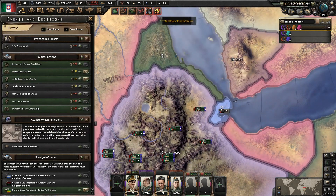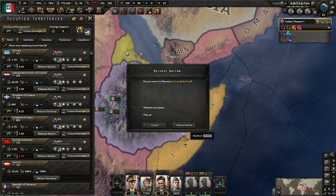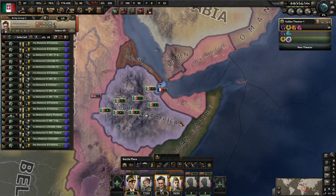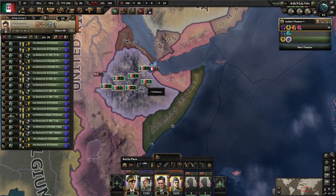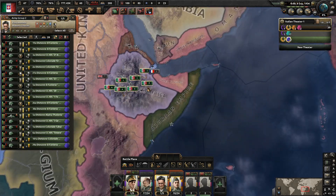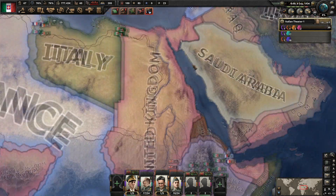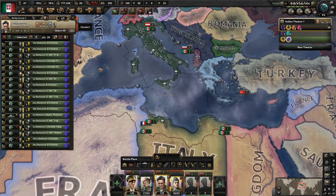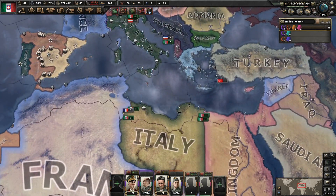Just because you're getting a lot of resistance from these guys as well, you also want to release it as a puppet, of course. You don't want to just release it as it is, because as you can see, there's a ton of resistance. The reason you want to do that is: first of all, you get no resistance so you don't have to put any troops in there. Secondly, Ethiopia by itself will create troops, and you'll be able to station this place with a lot of troops. Unless you have the Suez, this place can't get anything at the beginning of the war because the UK just blocks your travel entirely.